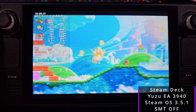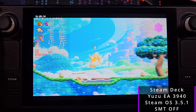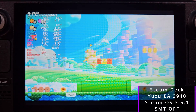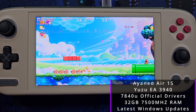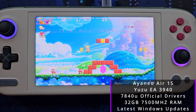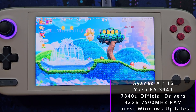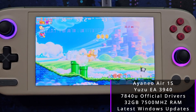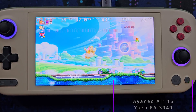For the Steam Deck we're running SteamOS 3.5.1 with one gigabyte VRAM, everything else left stock - no Cryo Utilities or undervolting. The Ayaneo Air 1S has the 7840U with 32 gigabytes of RAM clocked at 7500 megahertz, running the official 7840U drivers from AMD. The GPD Win Max 2 has 64 gigabytes of 6500 megahertz RAM and is running the 7840U drivers that GPD put out around when Starfield was first released.